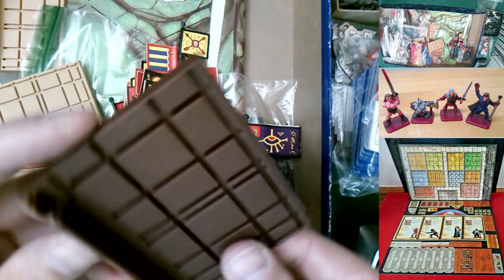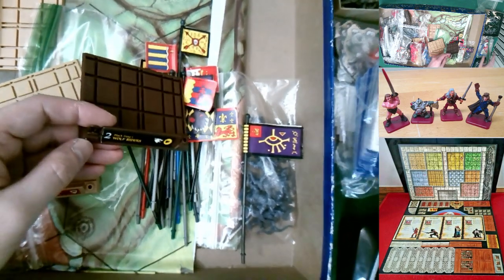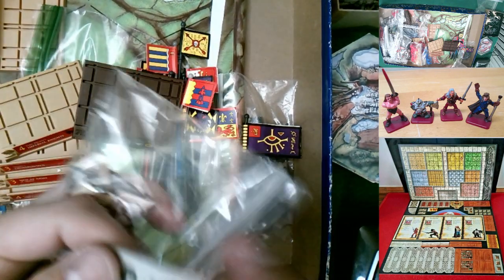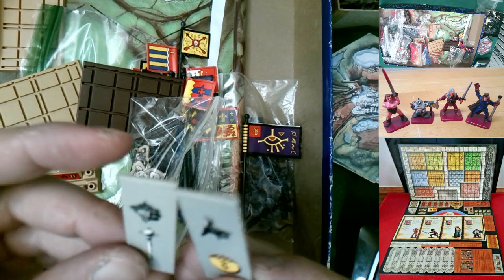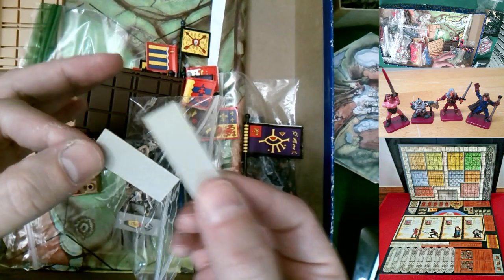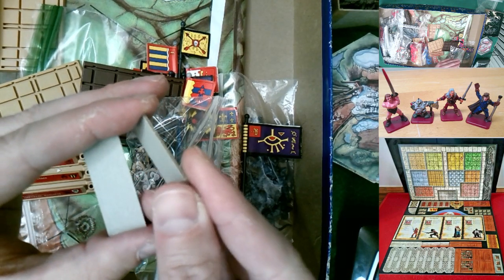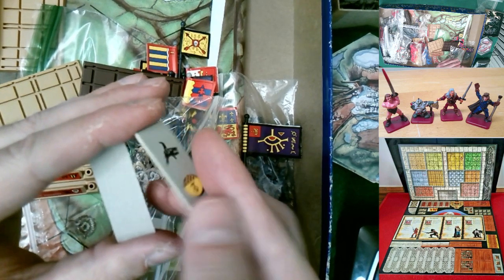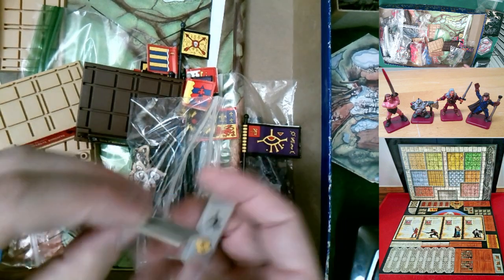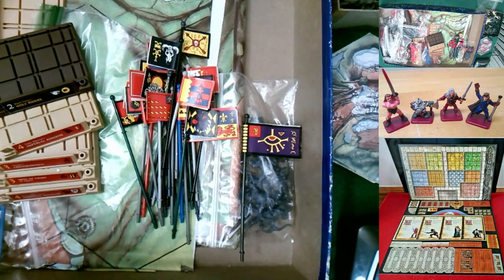Unit tiles for campaign use are placed face-down at their starting positions on the mat as indicated by the scenario map icons. When the battle begins, you flip them over to reveal which unit is there, then replace the tile with the actual unit platform. So the unit tiles don't go in the base slot — that slot is specifically for the elite tiles.